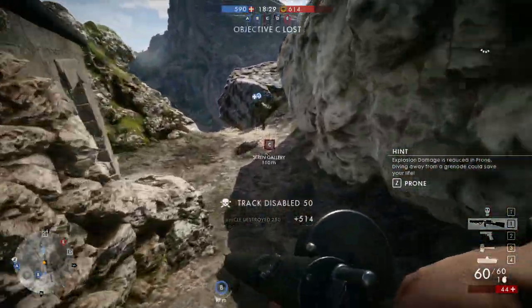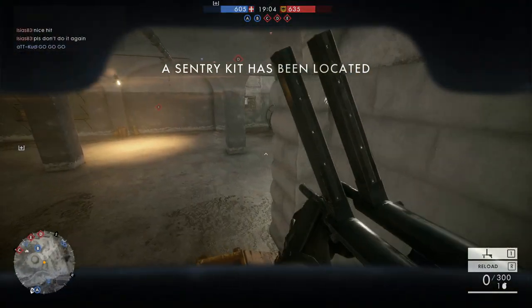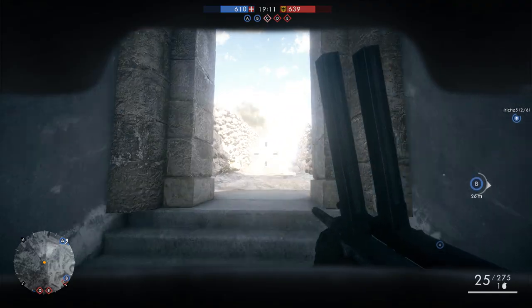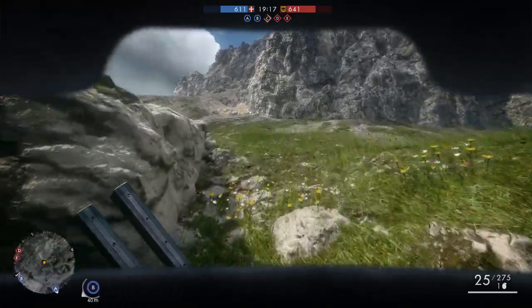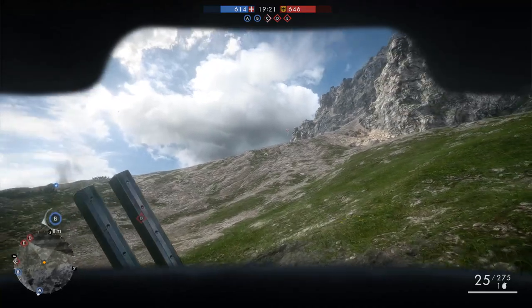It's an actual sentry kit that you can pick up on the Monte Grappa map in Conquest. You'll find it at the B flag. If you pick up the one at the D flag, that's just a regular sentry kit. In Operations it might be different, but in Conquest, picking this one up gives you the Villa Perosa.